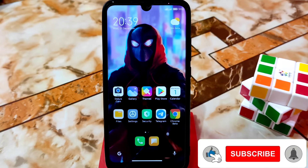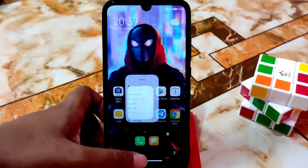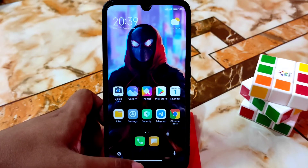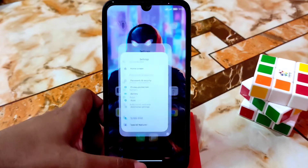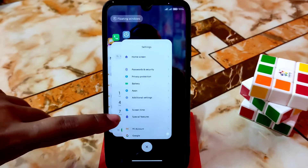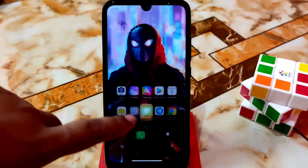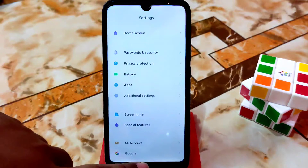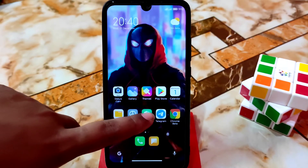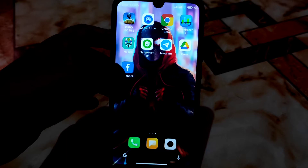This is the modded MIUI 12.5.3 and the download link is in the description. In the previous portion you didn't see animations, but I added that feature after shooting and that's why I added this portion. You can see here the recent menu style is like iOS. The animations are very smooth — if you swipe faster you get faster animation, if you swipe slowly you get slow animation. Hope you guys will like this ROM very much.